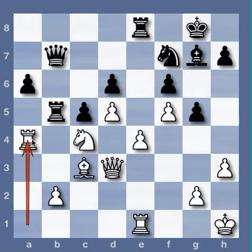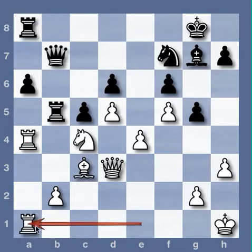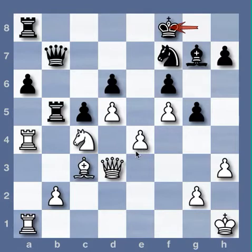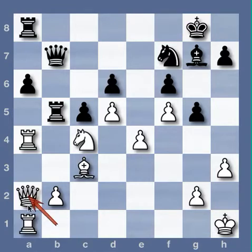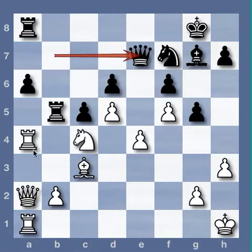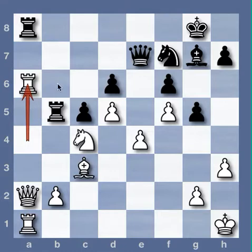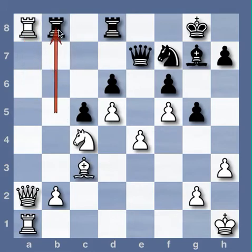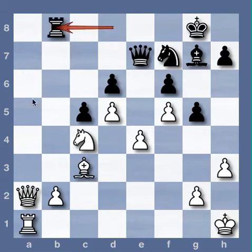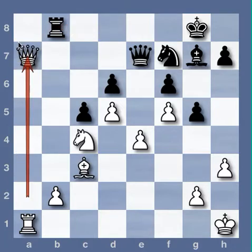Rook A4, Rook A8, Rook Eda1. It's funny when one side has literally no good moves to make — it's all over. The rest doesn't need any comments. Queen E7. It's very simple chess, but it works. Just bringing their pieces to their maximum activity squares.